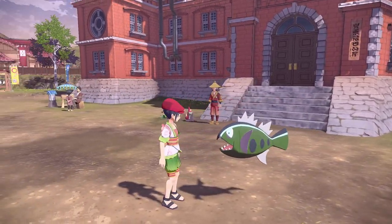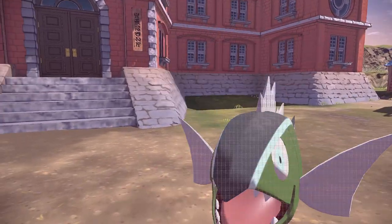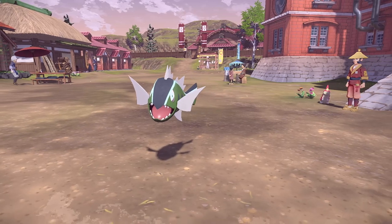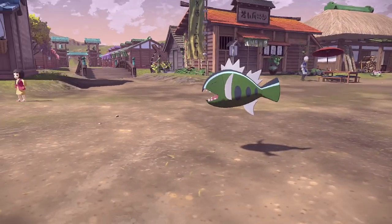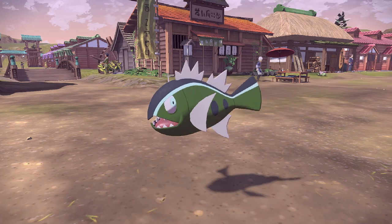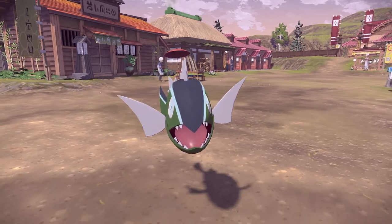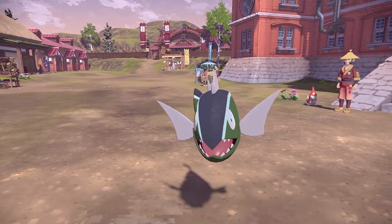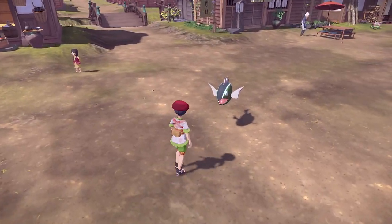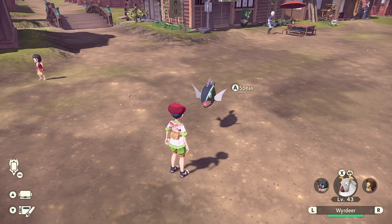Now if you're like me, you might look at this and go, 'Wait, hold up, what? What in tarnation is this?' Well, turns out Basculin has a Hisuian form called White Stripe Basculin, and they are very tame and very gentle. They are not the piranhas that you see in other regions, which is interesting.